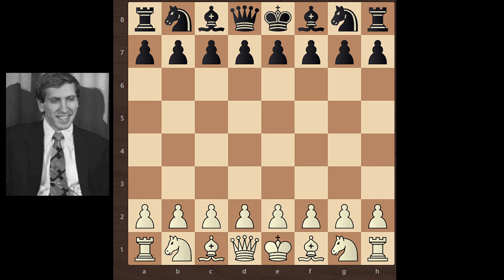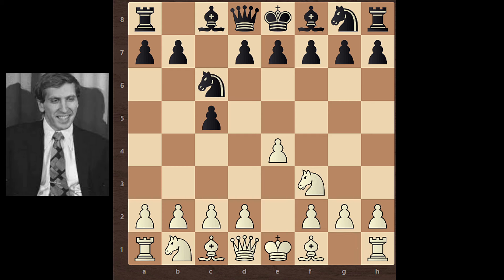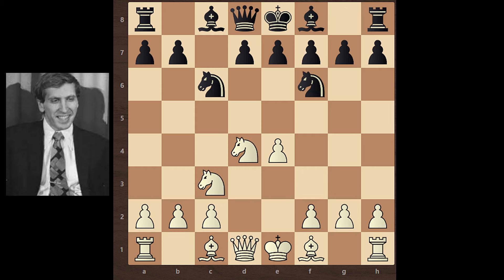Bobby Fischer starts with E4. C5 — Sicilian Defense. Knight F3, Knight C6, D4, C takes D4, Knight takes D4, Knight F6, Knight C3, D6 — Sicilian Defense, Open Classical variation.